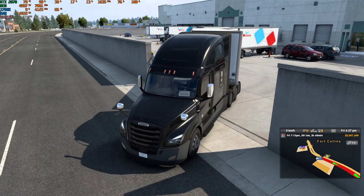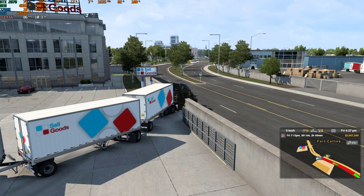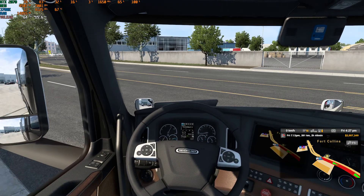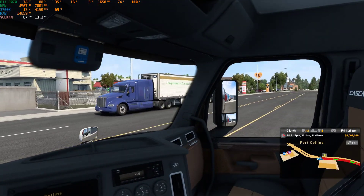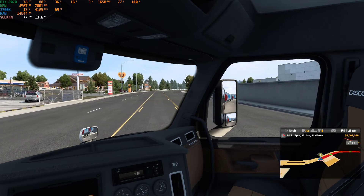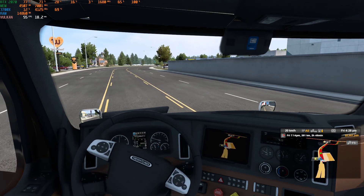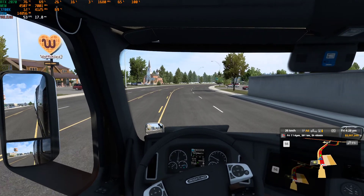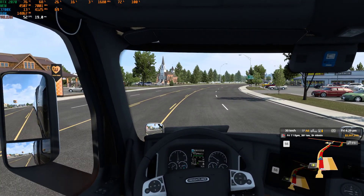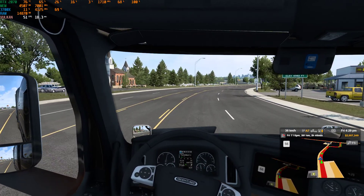Look at that — very nice graphics. Let's get inside and drive out of here. Already dipping below 60, that's not really a good thing. 49 — oh my god. Perhaps worse than the X11?